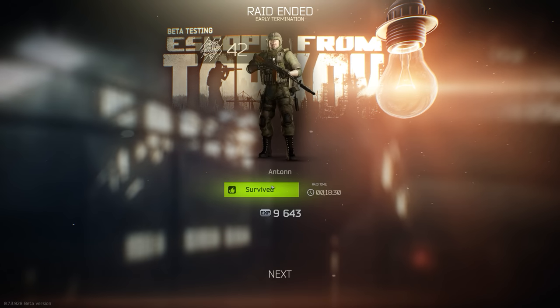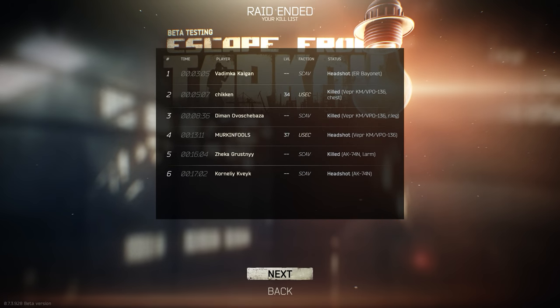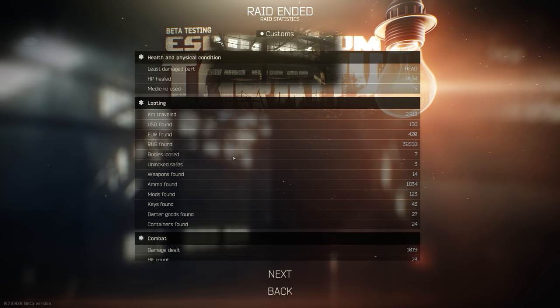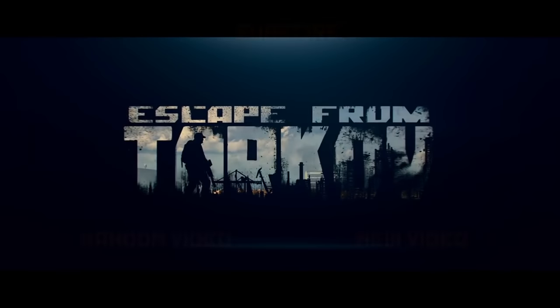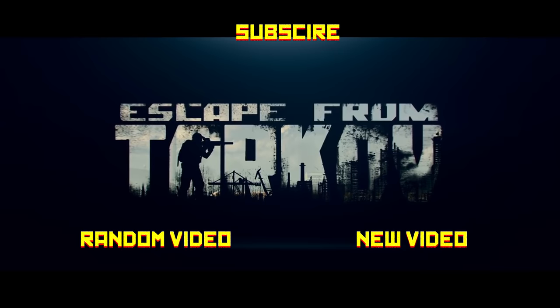That was a pretty good raid. I only got two player kills but looted probably six dead players. That's another good strategy — loot dead players, wait for the battle to unfold, then get a gun. Get the scavenges from the dead people around the map and you won't be a hatchling for long. Thank you for watching. Like the video if you liked it, dislike if you disliked it, and subscribe if you want to see more.